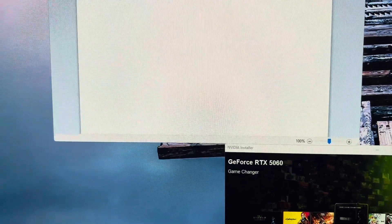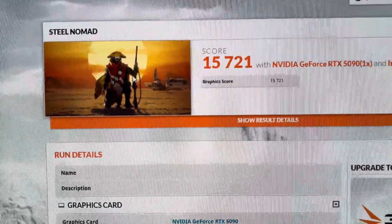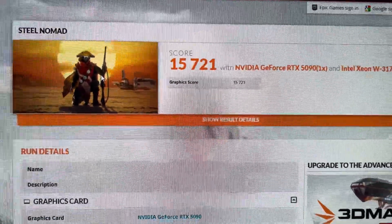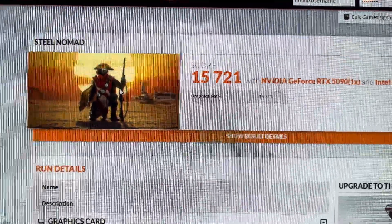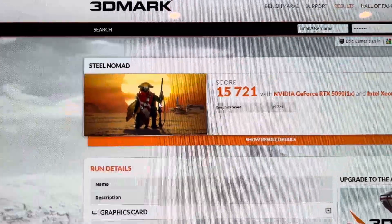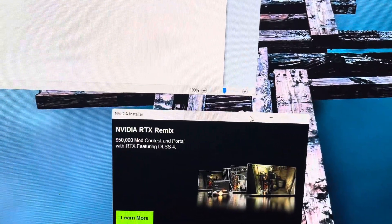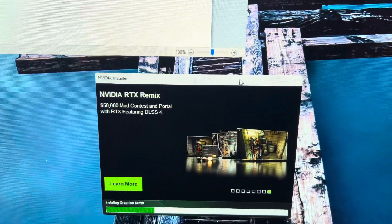That score on Still Nomad: 15,721, with the Founder's Edition completely stock, no shunt mod, nothing special - ambient inside a case, no cold air - that's a fantastic score on the Founder's Edition. So 576.28 is responsible for that, it definitely helps a lot. Anyway, I'll be back once we have 572.83 installed to check its performance versus a driver from three months ago.